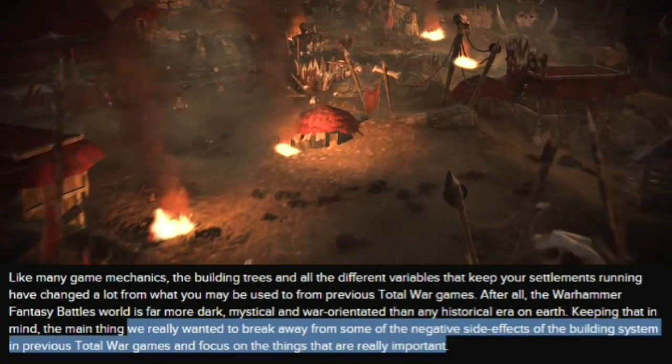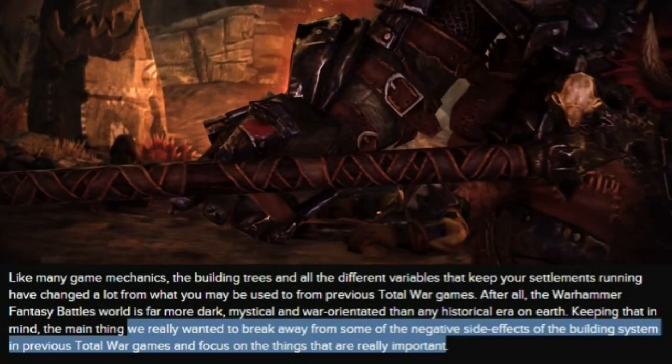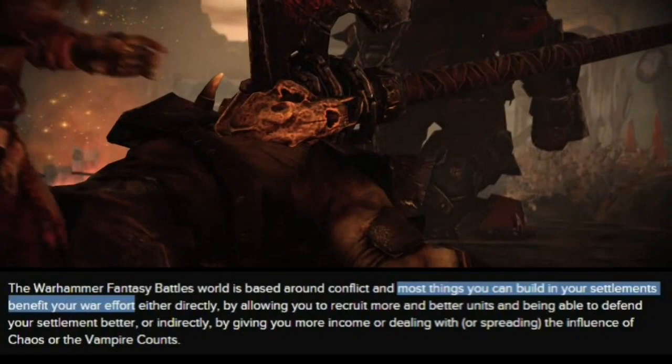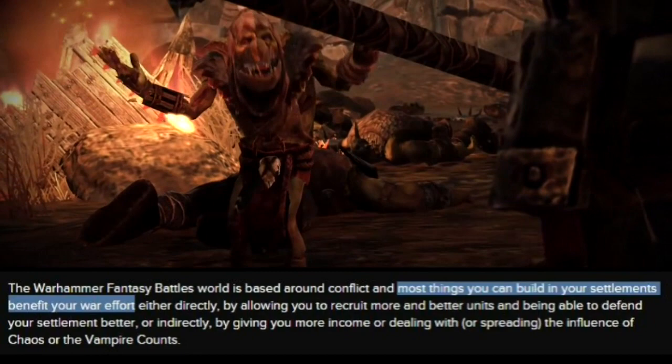One of the main statements at the forefront is they kind of wanted to break away from the negative side effects of the building system. My takeaway was they wanted to get away from the balancing act you have with buildings, which was seen prominently in Attila — where you have a lot of one building and it creates squalor, and you're disincentivized from building structures.